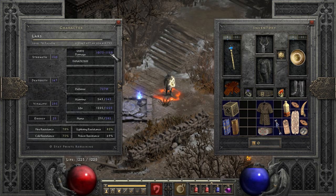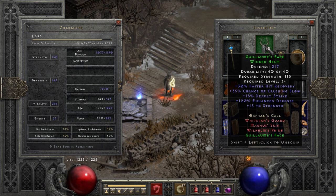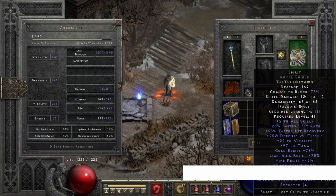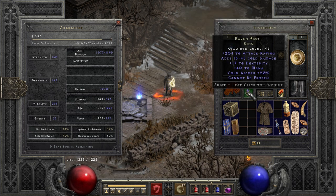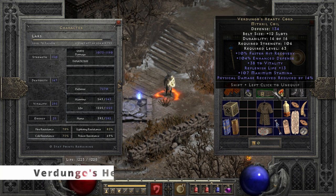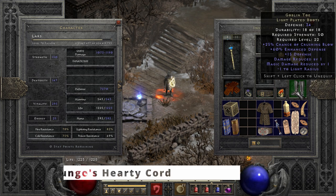And for the final gear setup, I'm going to be using Heaven's Light with two sockets, Guillaume's Face, a random neck with some resists, a Spirit shield, a Smoke, Dracul's Grasp for the lifetap on striking, Ravenfrost for cannot be frozen, Rondongo's, a random life stolen per hit ring, and Goblin Toe.